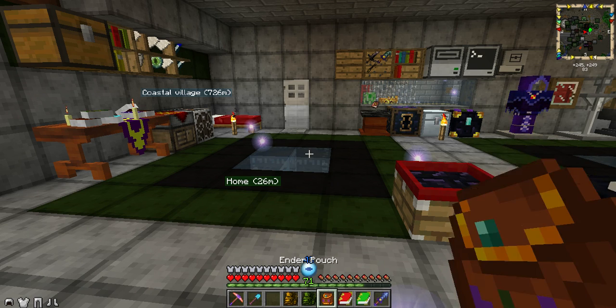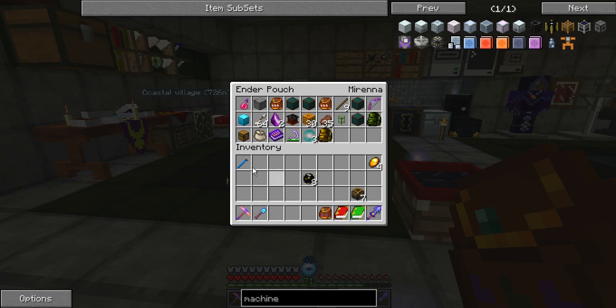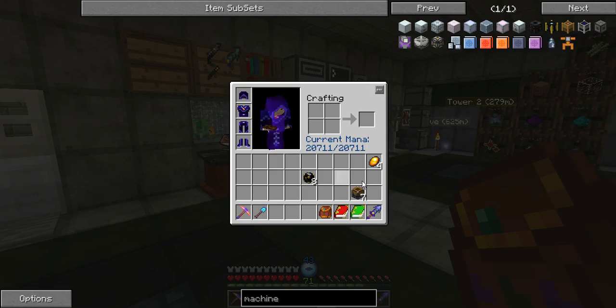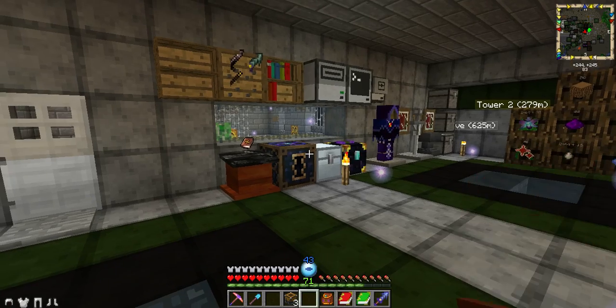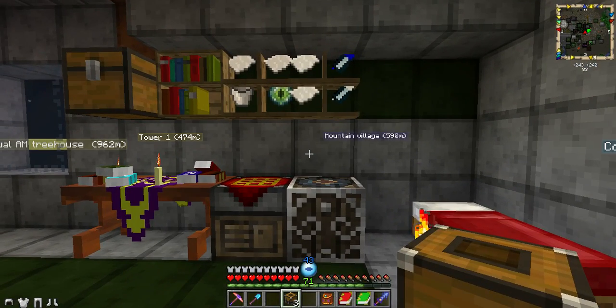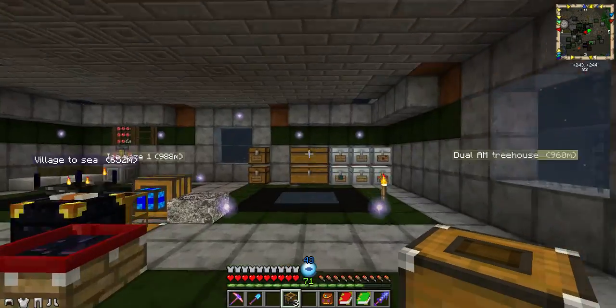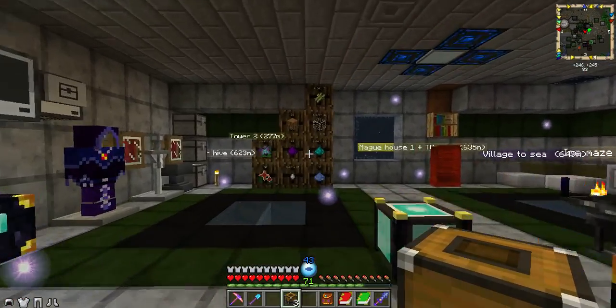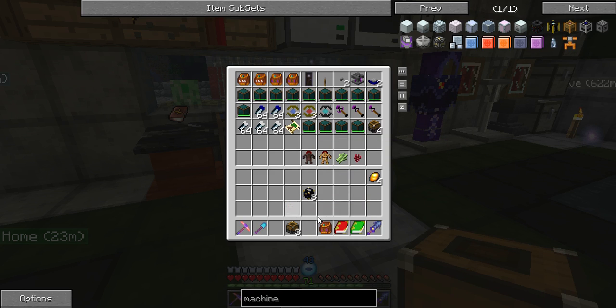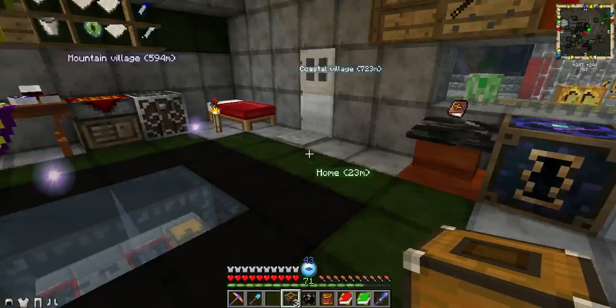The first thing I will do is dispose of some items in here. It is always a good thing to have some relays on you. Now, about where to place them — that's another matter entirely. Let's place it in here, for example. Now that I remember, I can restart my small farm upstairs.